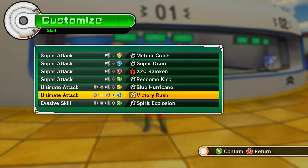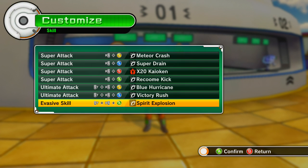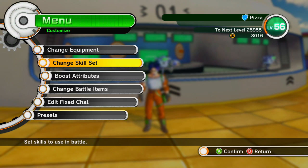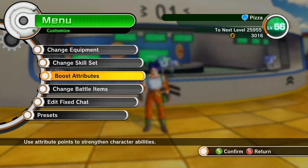I have this new ultimate move, Victory Rush, which is really fun. It might actually be about as powerful as my Blue Hurricane, but more focused onto one opponent. So if I'm fighting one opponent I can Victory Rush, and if I'm fighting multiple I can Blue Hurricane. And then I got the Spirit Explosion, which is just like my blast I used to have — the one that Piccolo gave me — but it's physical, so it's better. I tried out a few other physical moves too; those are just the ones I wound up liking the most.